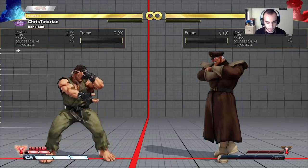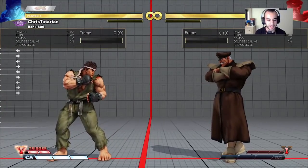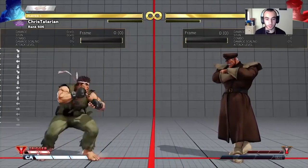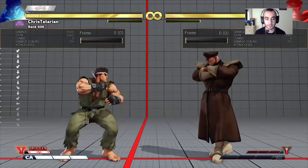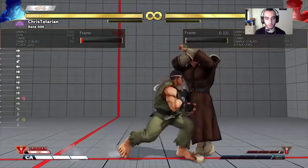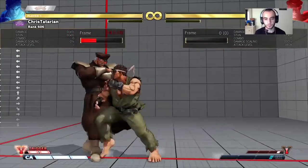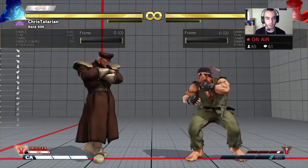For cross-up jumps, the first bullet point is: you're going to be jumping around the footsie range when it's tense. By tense I mean you're both whipping buttons just to catch somebody slipping — you're both dancing back and forth. When the neutral is very tense in that range, the pressure is real, buttons are being pressed, there are a couple of trade-offs, and you're both just playing this game in this range.